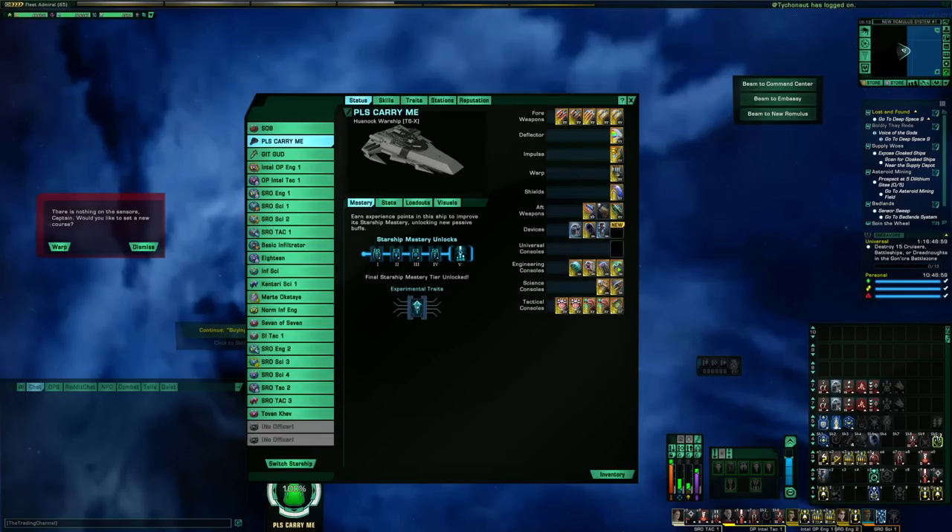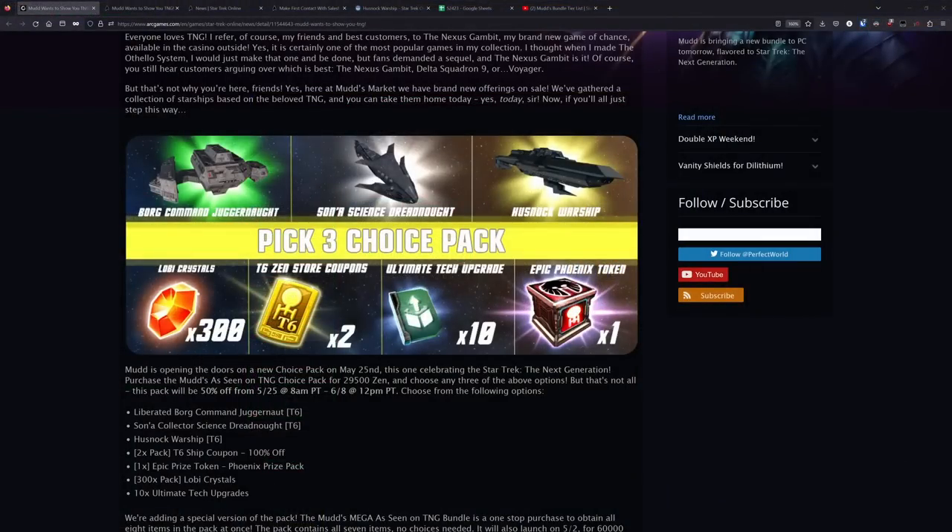To recap: this bundle really is not the best MUDS bundle they've ever done. If you're really wanting it, I would only consider getting the Pick 3 Choice Pack. I really don't think the value is there for the secondary items, but if you're interested in getting one or two of these ships on account-wide unlock, there's a way you could probably justify it as it would be cheaper than buying those ships on their own for all the characters you'd want them on. If I was buying this bundle right now, I would just get all three ships.